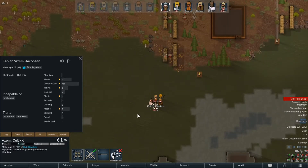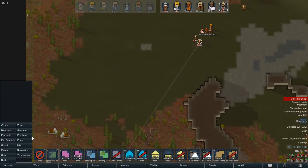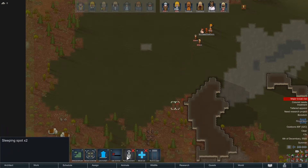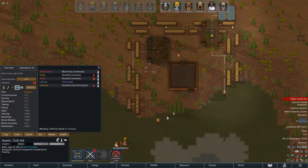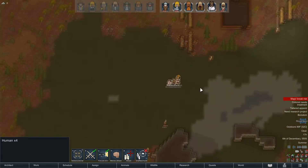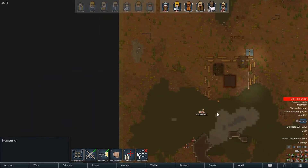Alright, you dudes come back. Undraft, undraft. Let's put something here — furniture, sleeping spot, medical. You rest until healed, you rest until healed. Hopefully Alex doesn't die or Axum doesn't die on the way. If we have a mental break — clearly this was not the most well thought out thing. Can you self-tend? I need you to tend Axum as soon as he shows up. Another gun bites the dust.